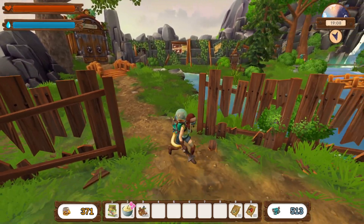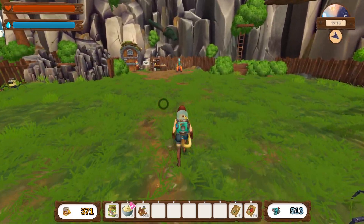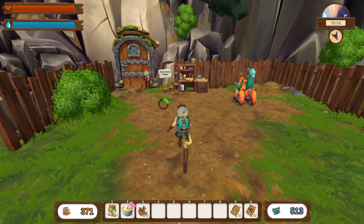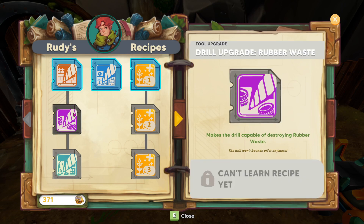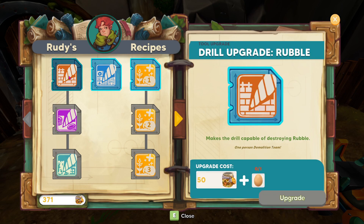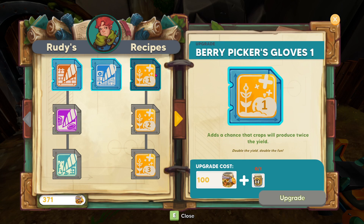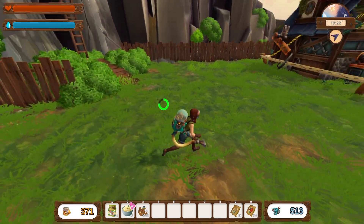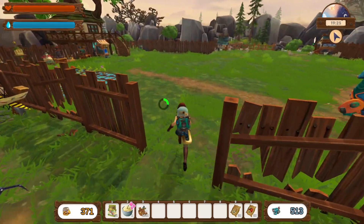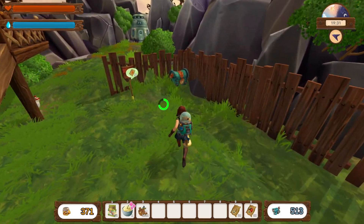I need to go over this way and check what I need for upgrades. So that will be an egg — can't do that yet, I guess I need to learn the drill upgrade first. Then I've got this one which is milk, and that one is honey, so I can only do that one. I need an egg.